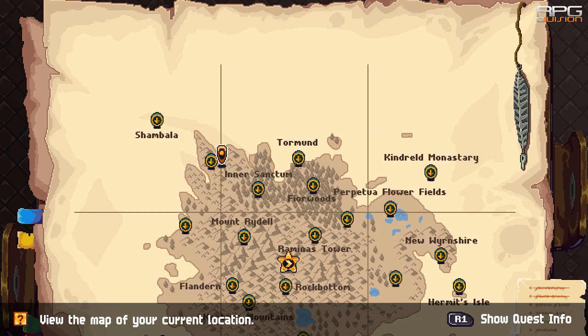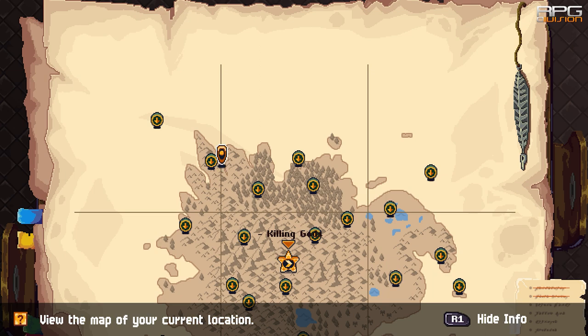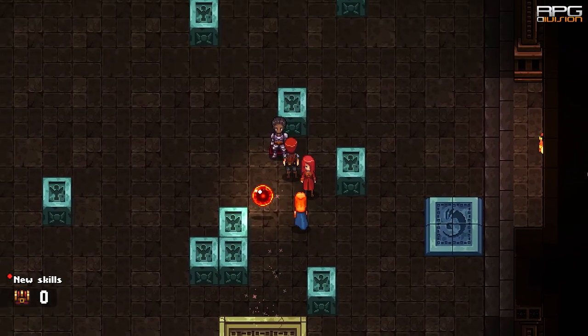Rusty Spear and Rusty Amulet can be found in Leonard Tombs, which are part of Leonard Challenges. I've done a guide on how to unlock Leonard Tombs and how to complete the challenges. Link to that video is in the description.